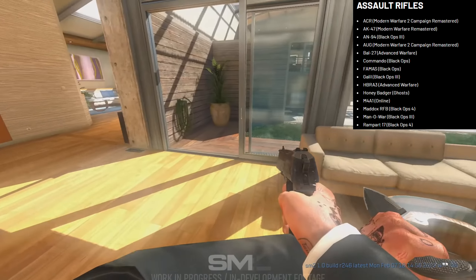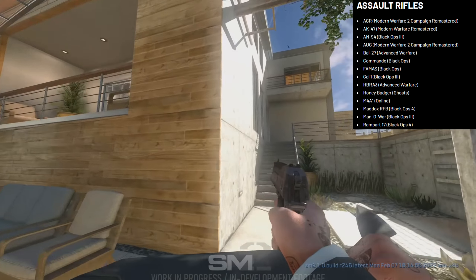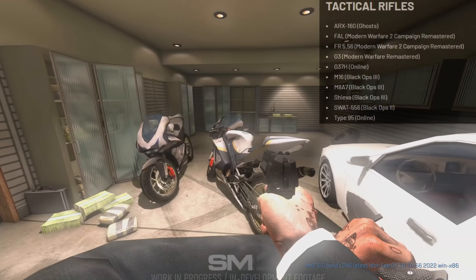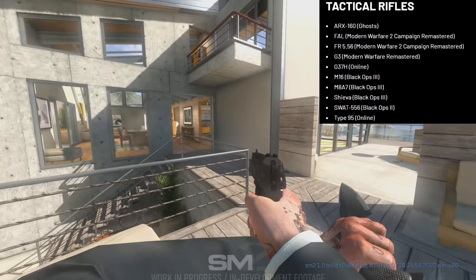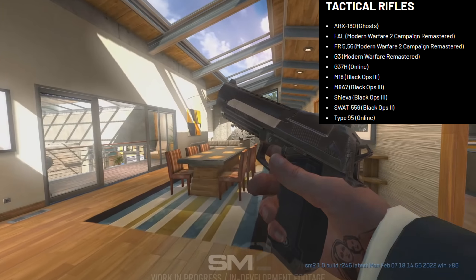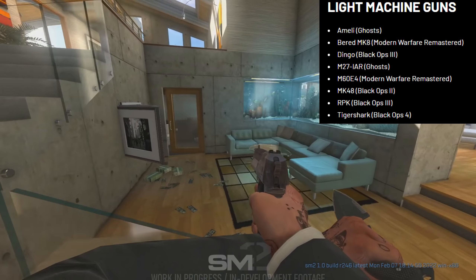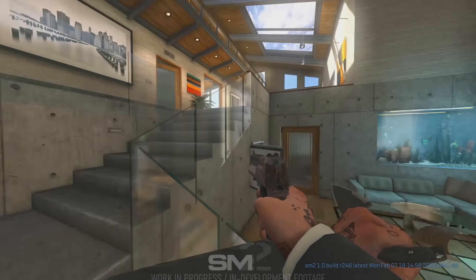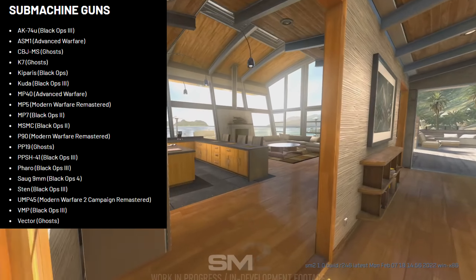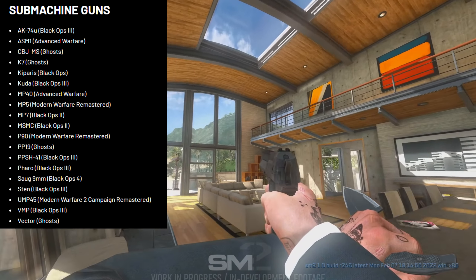Up next we're going to go to the assault rifles, and just think — every single weapon like this has a beautiful weapon inspect, it looks sick, you can do so much with all of these weapons. Onto the tactical rifles, you've got the FAL, the G3, the M87, the SWAT — the tactical rifles are probably going to be demonic as well. Then you've got the light machine guns, and LMG users are probably going to have a goddamn time with this because there are some deadly LMGs on this list.